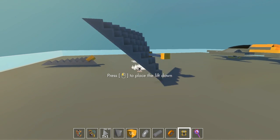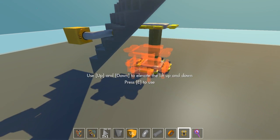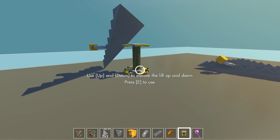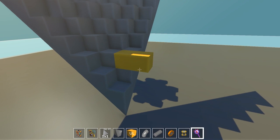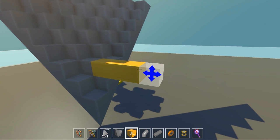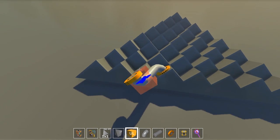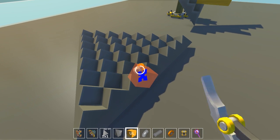Monolith wedge. I really wish there was a way that I could line things up better. Yeah, it would be very much appreciated in this game to have some sort of feature like that. I think that once they have their own engine, a lot of those features will probably be a lot easier for them to develop.